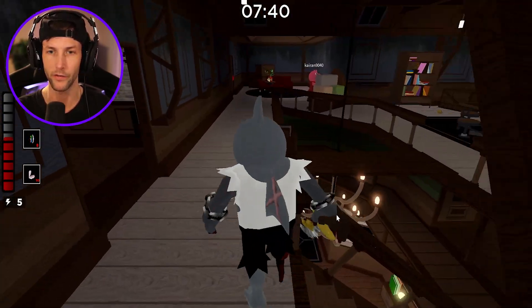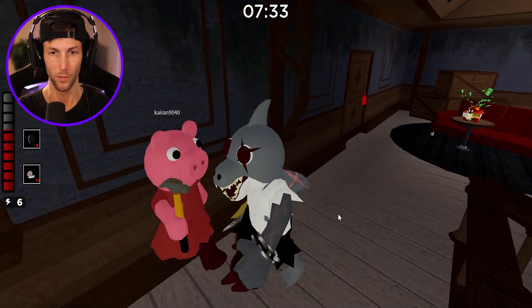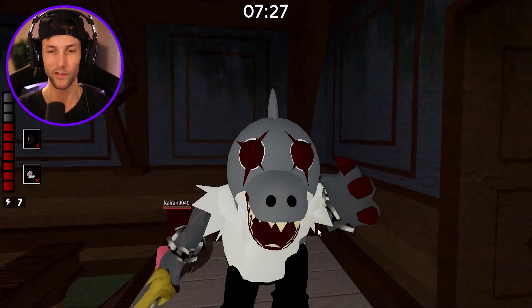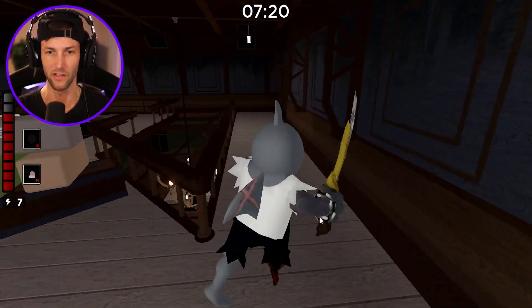I need to start jump scaring people. I kind of want to set this Clam Trap down again. What are you doing? You ain't going nowhere — oh, they're getting away. So he slices them with his sword and then he bites them in the neck. I don't know, that's kind of what it seems like he's doing.